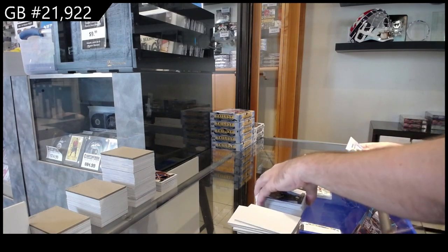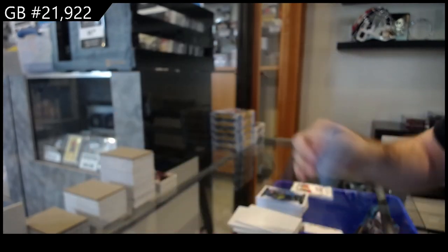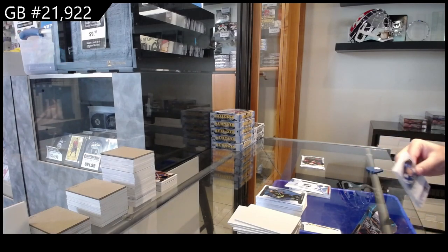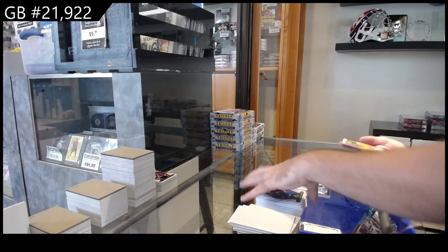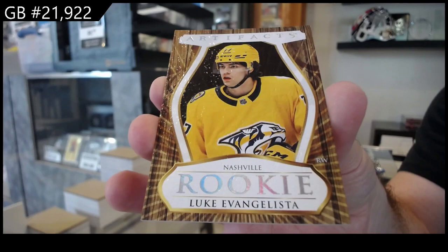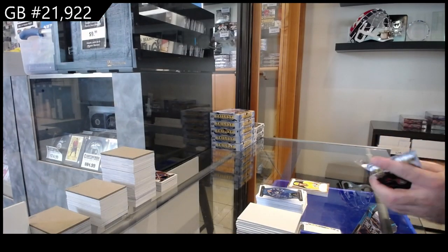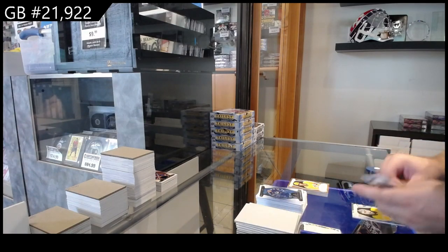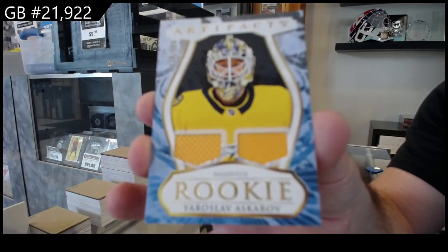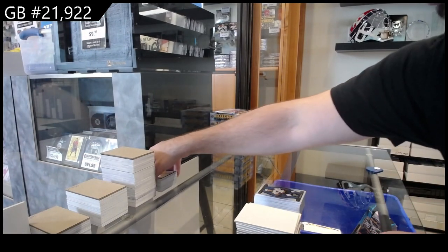Another horizontal retro rookie at number 15. So we have number 6 and number 15 on the horizontals — I'll figure those out after for you guys. We've got a wood variant rookie of Evangelista for Nashville. And we've got a dual rookie jersey Askarov for Nashville — dual rookie jersey Askarov.